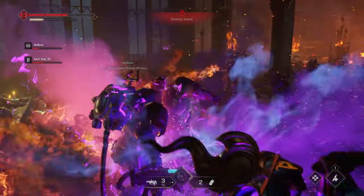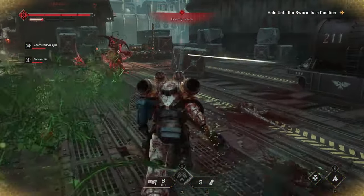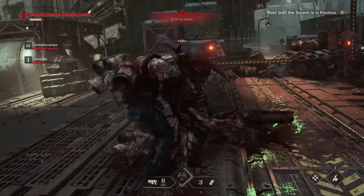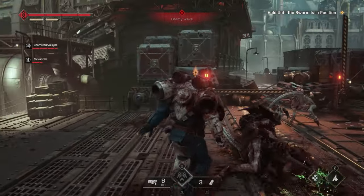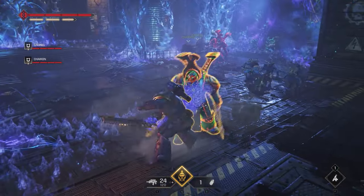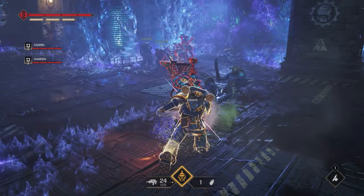On top of this, as I've told you in the second tip, you can start your executions from a very far distance, so you can get a lot of time of invulnerability. Dodging around also gives you some iframes, so dodging can also be quite strong on those higher difficulty tiers if you perform these dodges correctly.